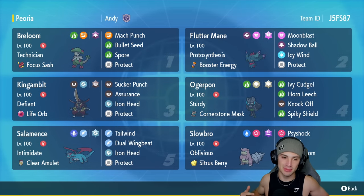Back - absolutely love this team so much. King Gambit was amazing, Flutter Mane was awesome, Ogrepon always doing its work with Ivy Cudgel, and then Breloom and Salamence - two kind of off-meta Pokemon that don't get seen too much but did a lot of work. That's going to be it for today's video!